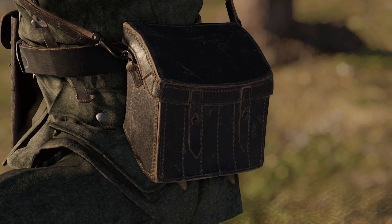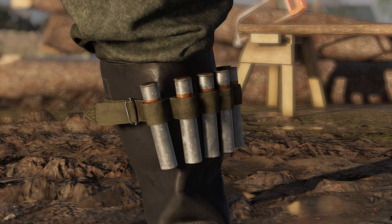Spotters wear flare bags, which is an obscure piece of equipment accurately shown in game — great to see. They also wear flare holders on their legs, which is inaccurate as these flare holders were only issued to pilots.